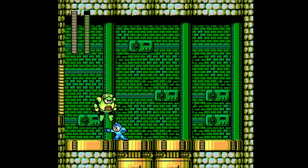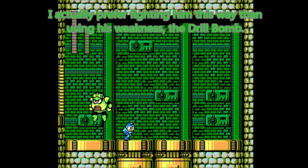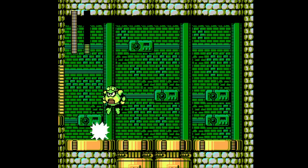Jump here. And as you can see, if you just keep on shooting him — you gotta make sure you don't run into him — but as long as you keep hitting him when he jumps to the other side, he will just keep jumping back and forth like this until he's defeated. Oh, come on. But yeah, this is a ridiculous fight.